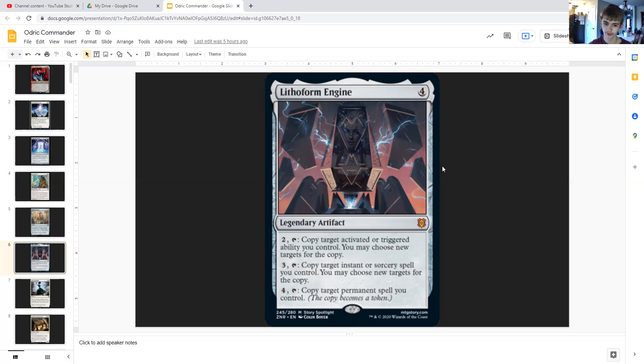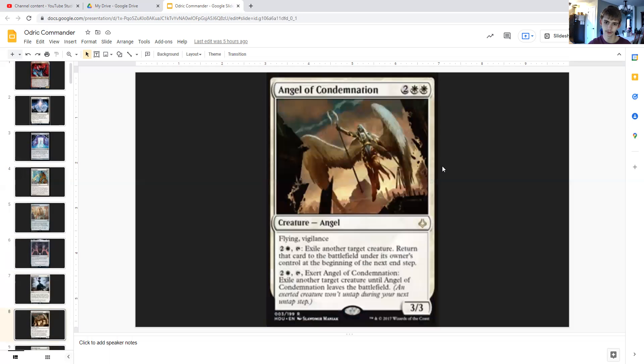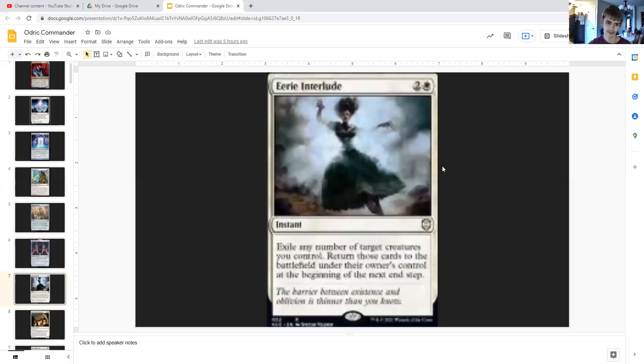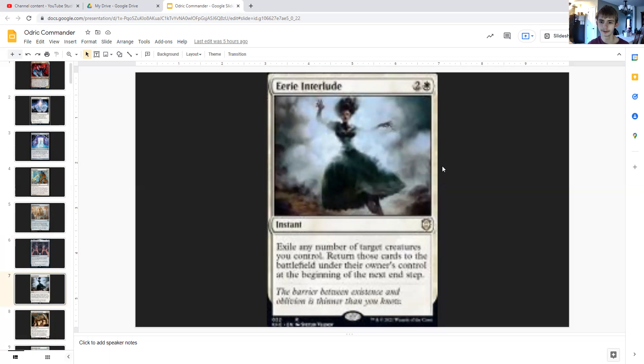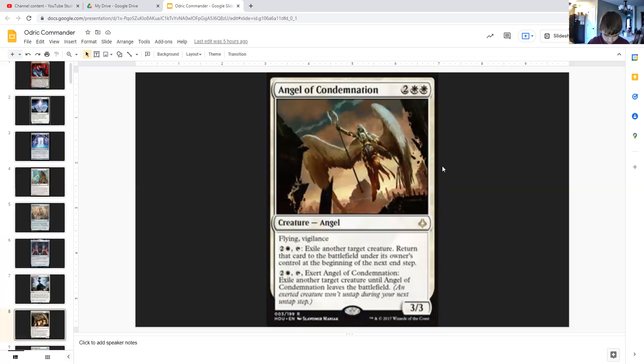Lithoform Engine also for three generic lets you tap to copy target instant or sorcery spell you control, and for four generic you can tap it to copy a target permanent you control — meaning you can copy Panharmonicon, Conjurer's Closet, Teleportation Circle, or Odric himself, though you'll have to sacrifice one copy due to the legendary rule. Eerie Interlude is two generic and white for an instant that exiles any number of target creatures you control, then returns those cards to the battlefield under their owner's control at the beginning of the next end step — so that can be multiple creatures including Angel of Condemnation.